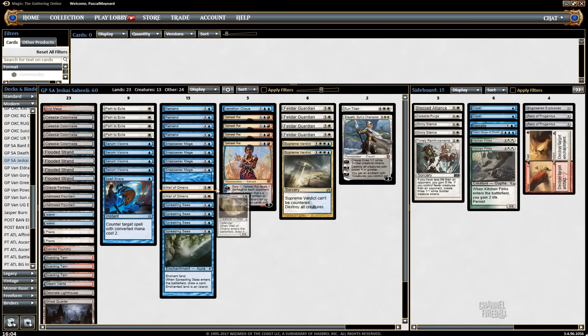On Wall of Omens: I think four is a little too much — two or three is the sweet spot. It's not good against every deck. It cycles, but you already have Spreading Seas, so you have a lot of very low-impact cards that just cycle. You don't want too many, otherwise you'll be flooded with them and not doing a lot.